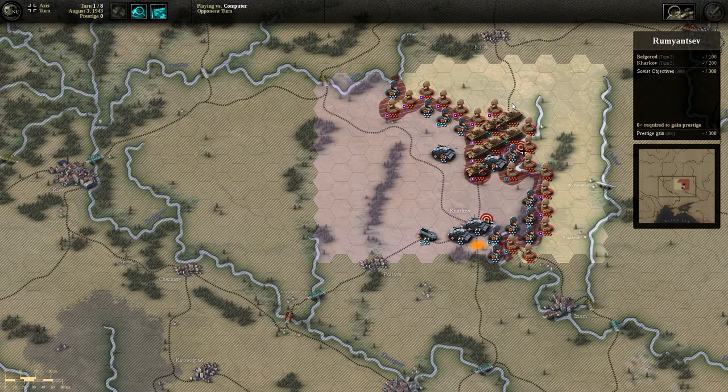It looks like they're getting some panzer reinforcements. They'll bring them up there. We suppressed them pretty well though, so hopefully next turn we can do some major damage to this unit — maybe even knock him out. Got to be careful about that panzer grenadier unit.